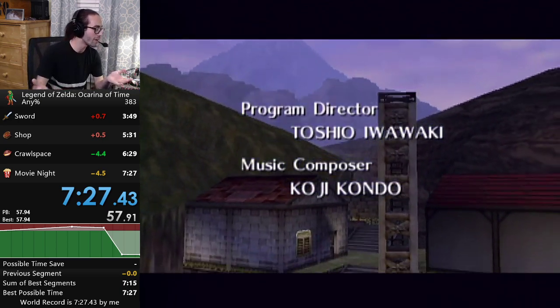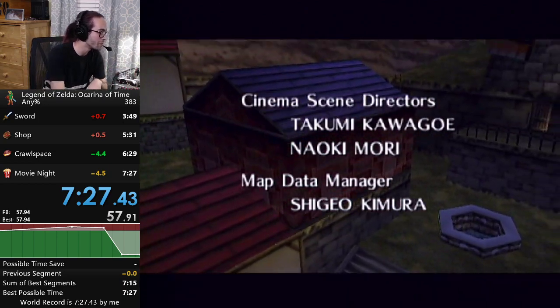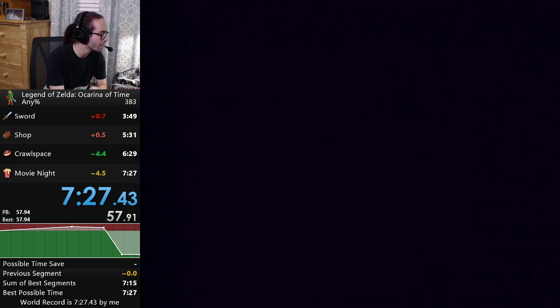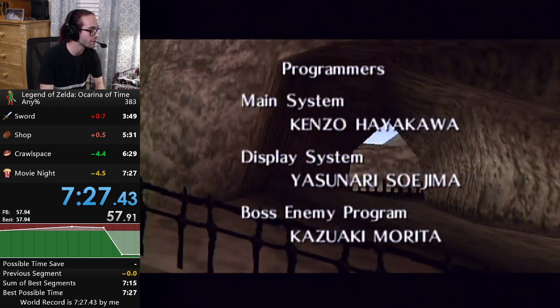There's still a lot of time to be saved — you can see my Sum of Best is at 715, and that comes with the RNG Rupees. But right now I'm just trying to see what I can do without that. In the future, we'll get that time down even more, and we might even find better angle setups at the end.